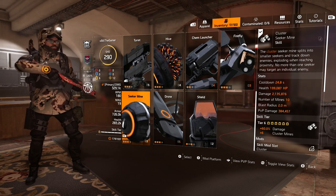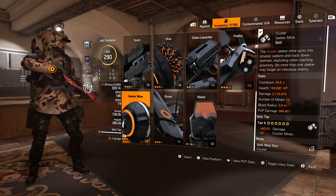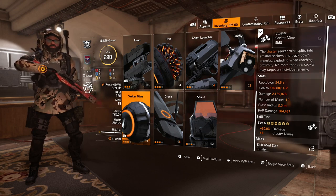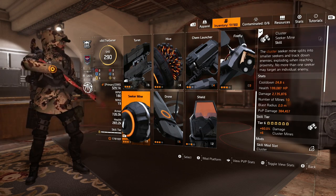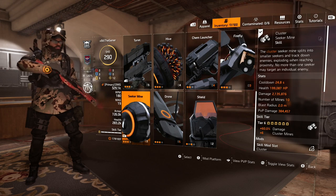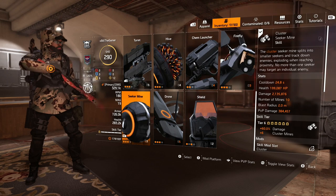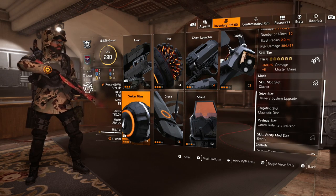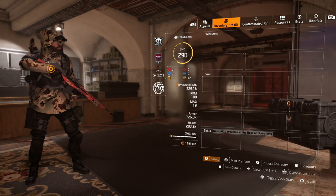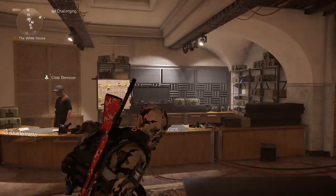Over on the second skill, we've got the cluster seeker mine. It has a 24.8-second cooldown. They've only got 200k health but they don't really get shot — 2.1 million damage across 10 mines, so that's 21.3 million damage total. At the same time, I do think these need working on because the seekers don't work as efficiently as they should. Enemies are always combat rolling out of the way, and sometimes the seekers don't actually seek enemies and just come straight back to you. But for tier 6 with the skill tier, we get 6 extra cluster mines and 60% bonus damage.